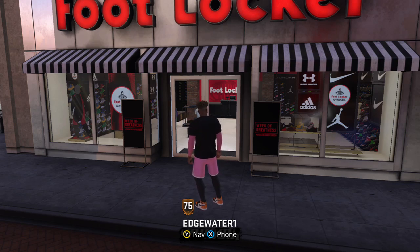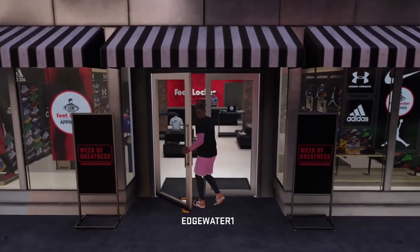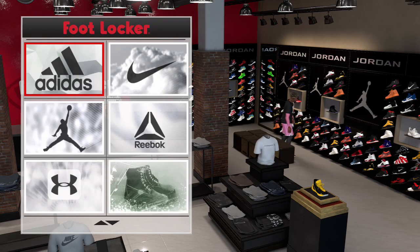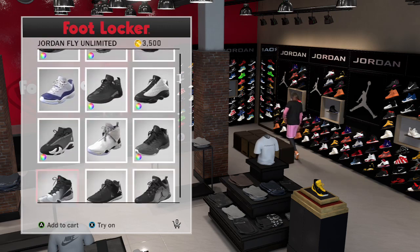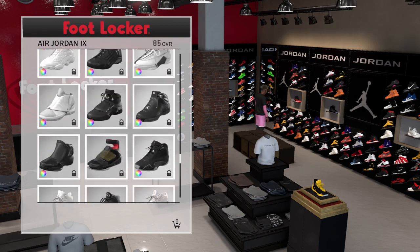Once you're loaded in, you're going to want to go to Foot Locker. We're going to enter Foot Locker, and then you're going to want to go to Street and Park. Select the shoe company that you're with — in my case I'm with Jordan. Scroll all the way down to the bottom and that's where the shoes I made will be, and they were free. They cost nothing as long as you're endorsed with this company.